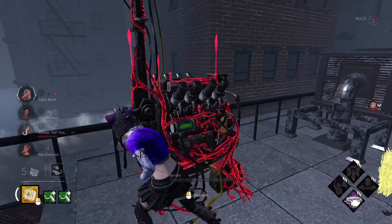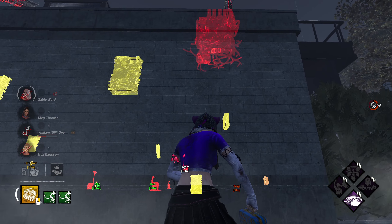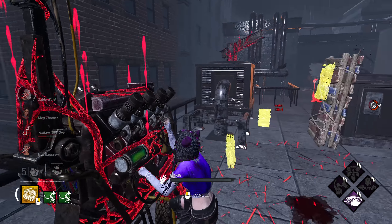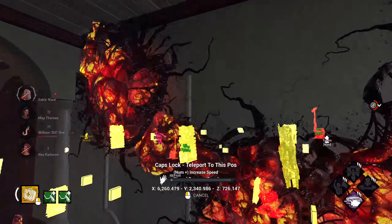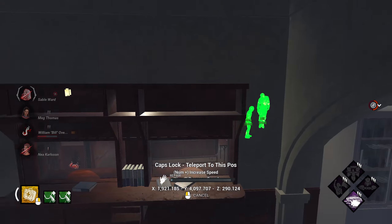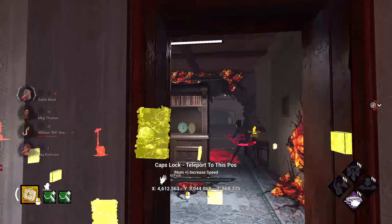I pressed caps lock to go through the wall. Press V, teleport forward with caps lock, sit on the gen. As I'm sitting on the gen I can astral project and go look at Bill — she's standing there, she can't unhook him. I'm not exactly sure how I got him stuck like that.